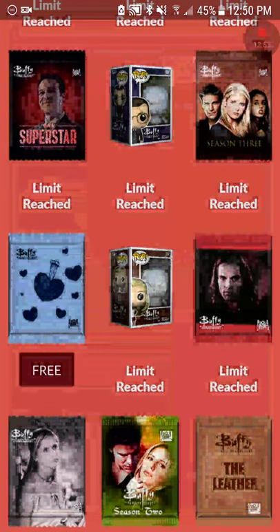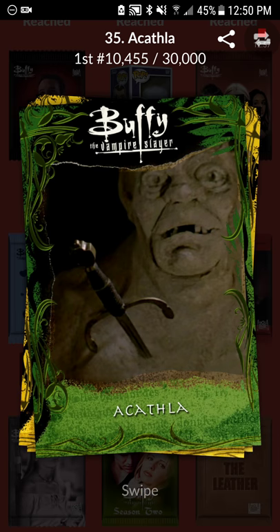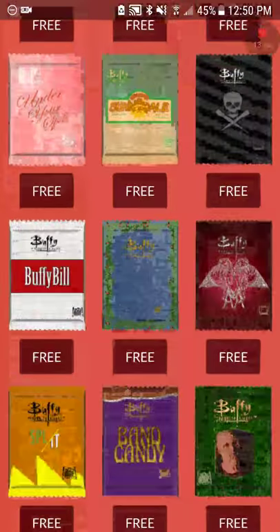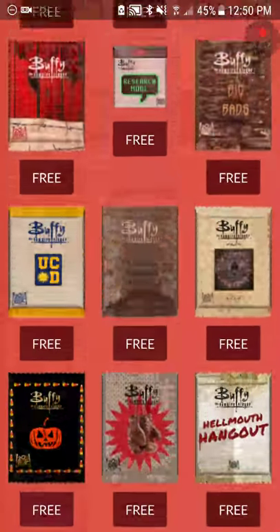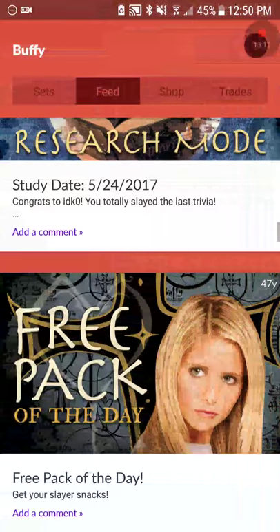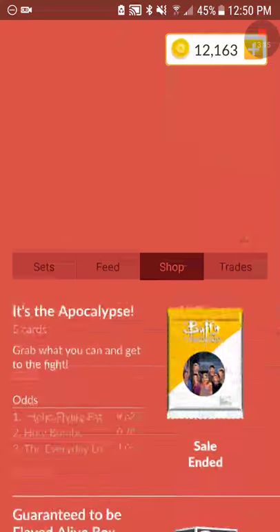For Five Nights at Freddy's they have Sister Location minifigures — I got one of the harder ones to get. I didn't open all of them last night; I have all this to open still. So that's the easier way: instead of going to Shop and searching through all of it, using the Free Pack of the Day feed is much easier.